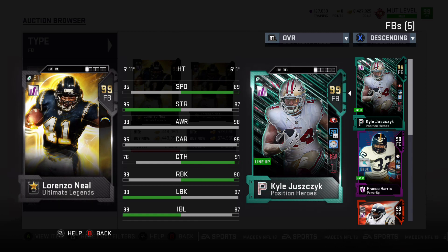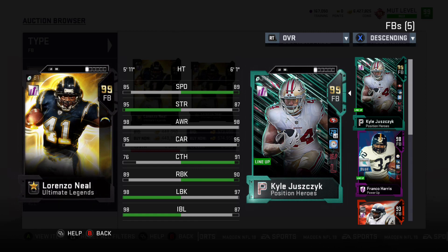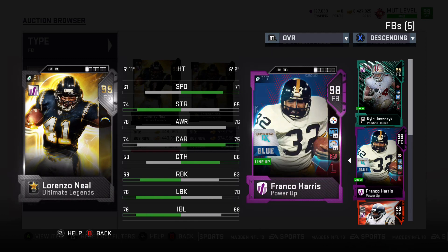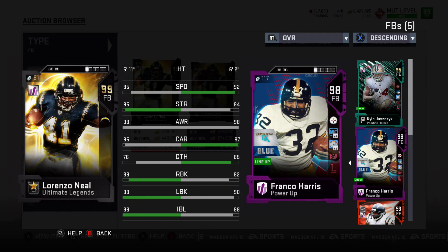Obviously, that catching is just significantly better, and Juszczyk actually can do a little bit better as a tight end. I guess he just has one better run blocking, but it looked a little bit better when I had that zone run on him. Just one better isn't that significant, so Lorenzo Neal can line up as a tight end and can be halfway top notch as that as well.